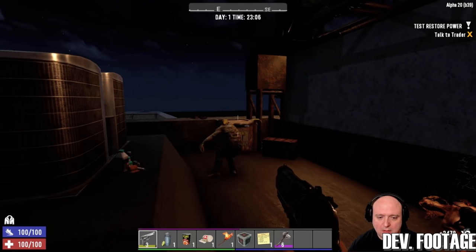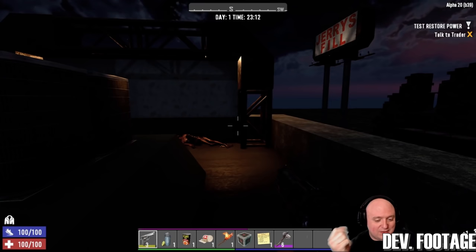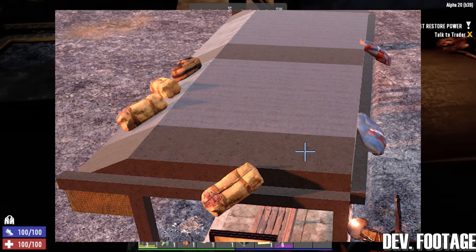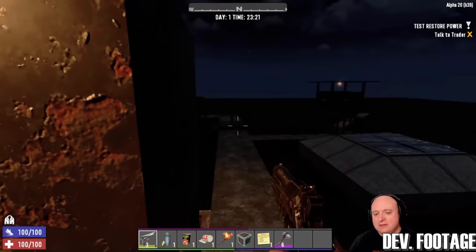Number eight: miscellaneous notes — not yet confirmed for Alpha 20, but possible. There will be locked desks and filing cabinets with upgraded loot. Toilets have been redone. There will be a retouch of old POIs up to the Alpha 19/Alpha 20 quality standard. Work continues on the loot progression system. Loot bags will attach to the block below them to avoid floating. Small POIs will now be able to be found inside of larger POIs — for example, food carts, signs, and other decorations can now be dynamically seen inside larger areas.